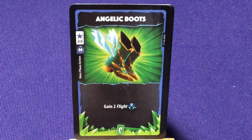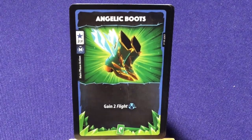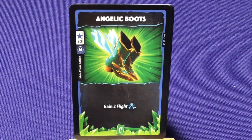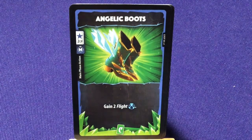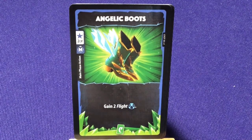Then we have some new ones. 'Angelic Boots' — gain 2 flight. What's interesting is that each character has tokens designed to work with their board and how they play. But now if you start adding different status effects they can use, that can dramatically change how they play. Cards like Transference could allow you, say if you're playing the Paladin and someone else is playing the Seraph, to transfer flight over or take it. But now you can actually put some of those right in your deck, so you don't have to hope somebody else has one or take their token affecting their game.